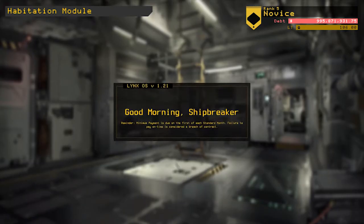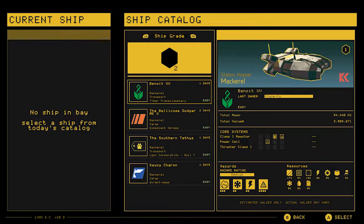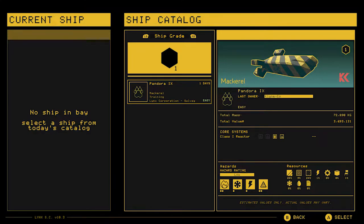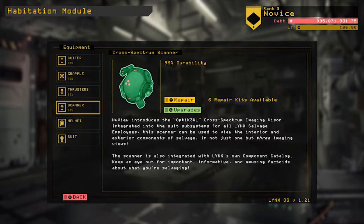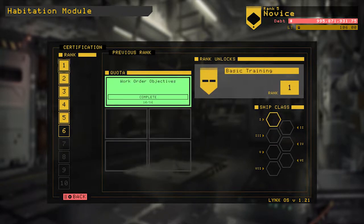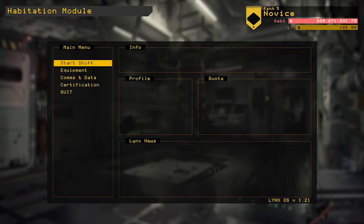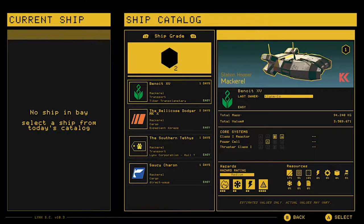My job is to work on derelict spaceships and to rip out the parts. Once you get past the tutorial, I've kind of unlocked a little bit of equipment — I'll show you how that works. I've already completed a few of the certifications. Once you get past the tutorial, you can start to pick the types of ships that you're going to break down. We're going to go with one of these easy ships so I can show you how it works. We'll grab this one here.